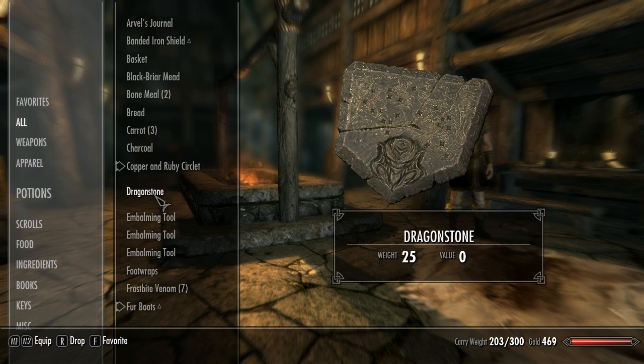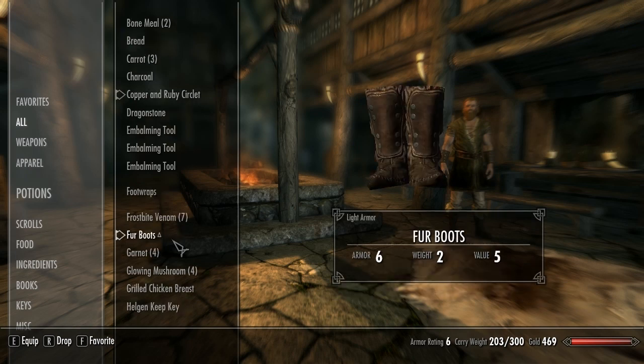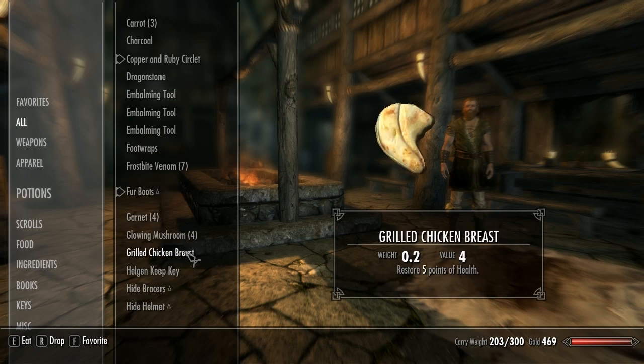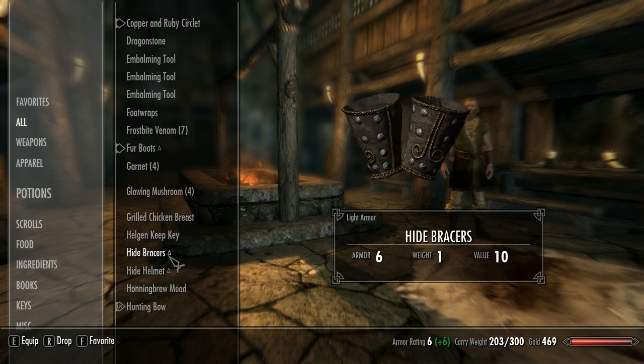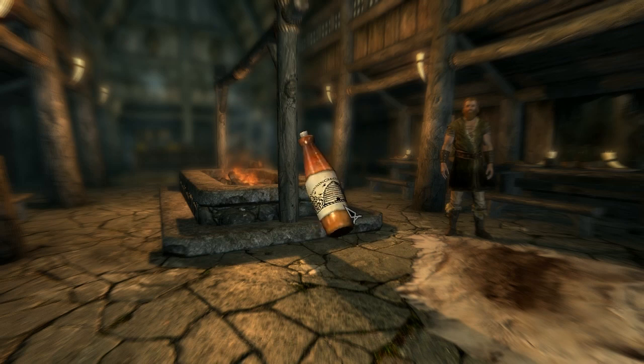So there's this white embalming stuff, some venom — yeah that should be able to use that — some carnit stones, glow mushrooms, food. These braces are supposed to be better for me, plus six. Some might wear those. Hide helmet, honing brew mead — restore 20 stamina. Oh it's actually got a picture — can't zoom in even more. Cool.